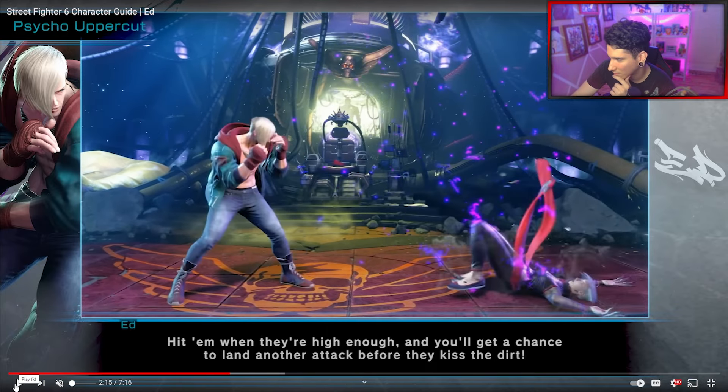And you can even juggle it! Flying kick was lame. Ed's SF5 design wasn't that good, to be honest. This version is way, way more polished.